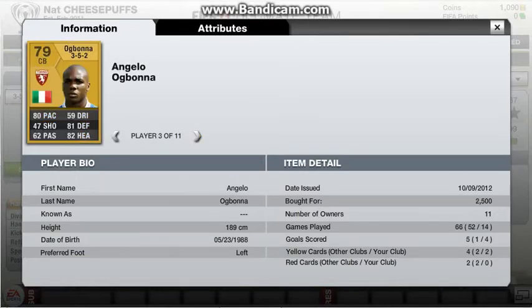Ogubondo — 2,500 coins. I believe you can find him cheaper now given I bought him a little while ago, but he is just class. Gamberini — 1,500 coins. A lot of these players are around the grand mark, but believe me, they are so good.